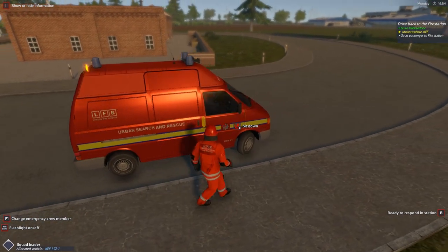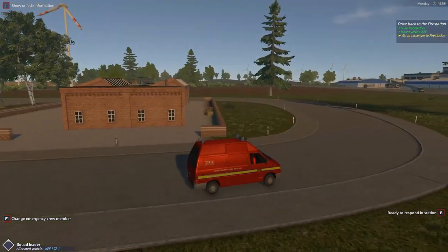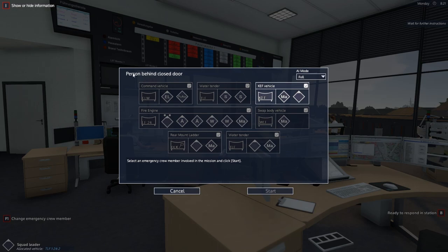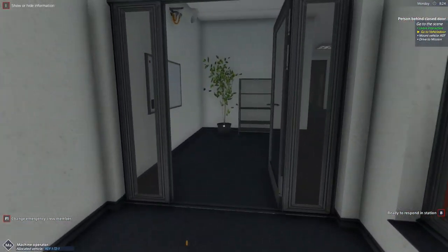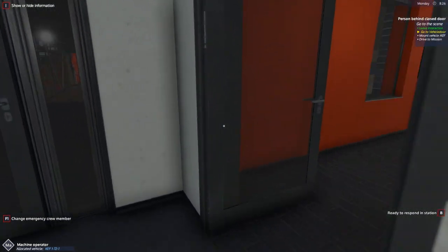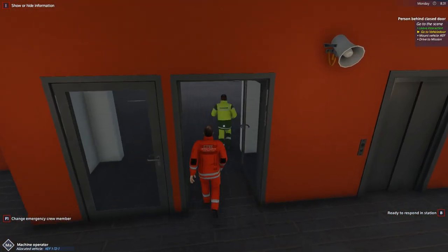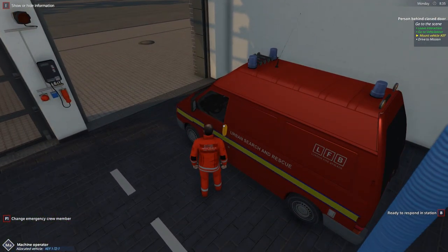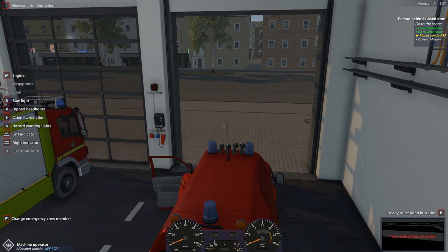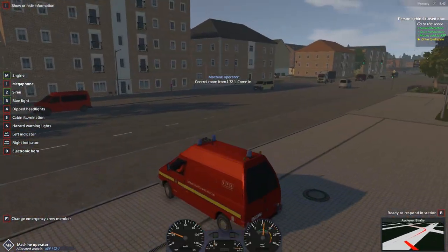Let's go ahead and close the doors and head back to the station. We are now the passenger since we switched roles, but we'll head back and hopefully get a fire job. We have another callout — a person behind a closed door. That's the third time we're using the KEF vehicle in this video. Just two of us heading down now. They've added quite a lot to the KEF vehicle which is kind of cool. We're getting into the T4 once again.